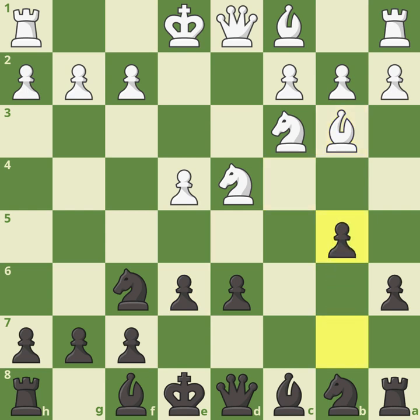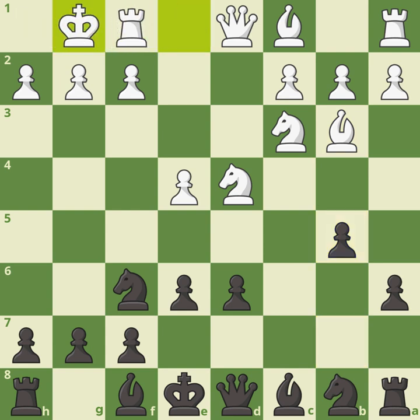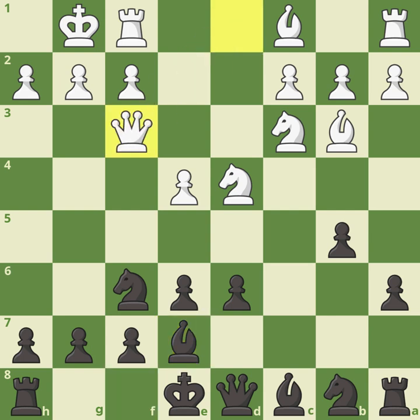Pawn to e6, blunting that bishop. Bishop b3, and now a typical idea in the Najdorf with knight b5. White simply castled — both sides really just doing a bit of shadow boxing here. You can't do anything too crazy at the start because you need to get all your troops into the battle. Bishop e7 is played, black getting ready to castle. White shows a little aggression with queen to f3.